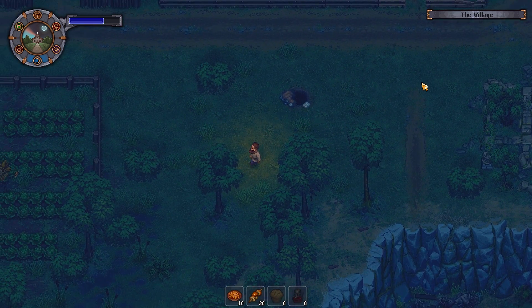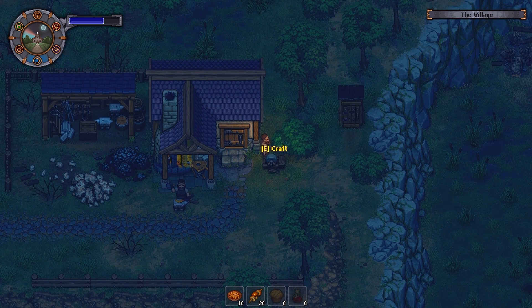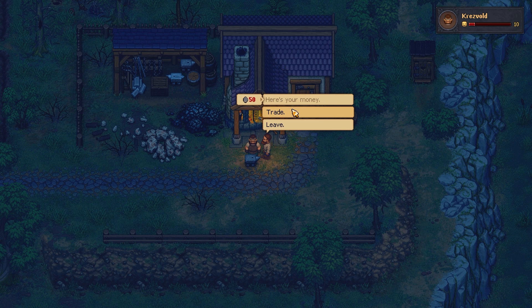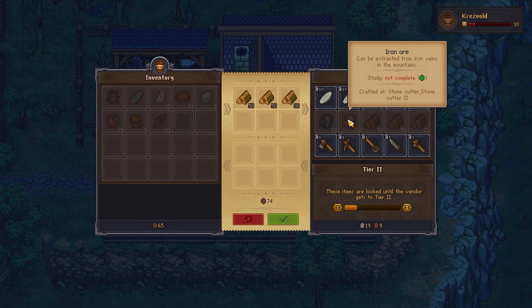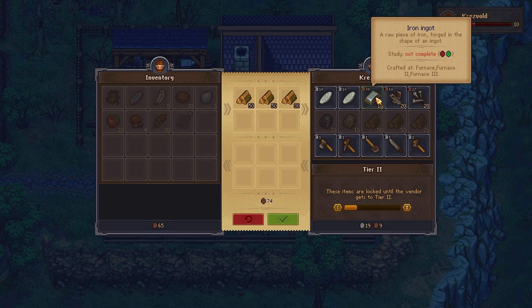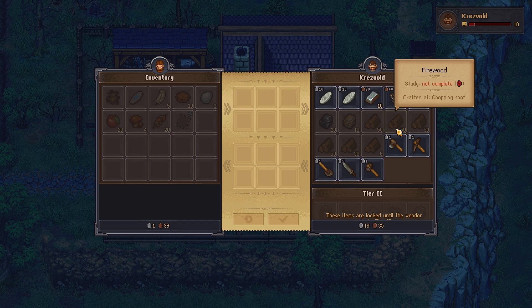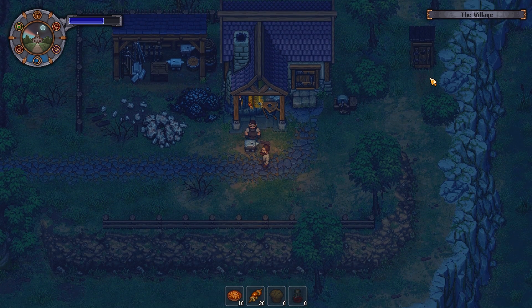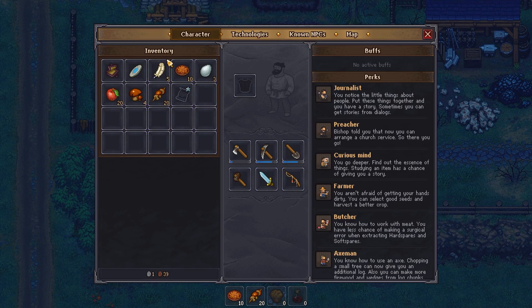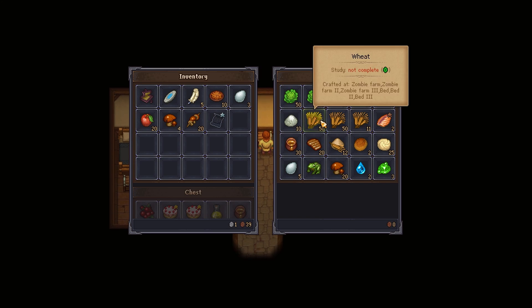Let's go ahead and check in on Kresvold and we can offload some of this firewood if we're lucky. Is there anything I want to purchase here? Not really - I could purchase an iron ingot just to push Kresvold's level, but I don't think we will. I think we're going to go for the prayer for prosperity for Kresvold - that's going to be a bit of a better move there. Let's head back to Sweet Home, this time for real.